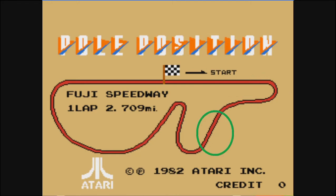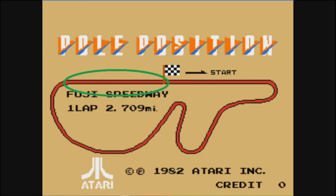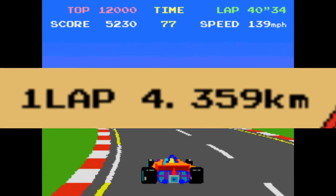After the turn and a short stretch, you'll have a wide 180-degree turn to the right, followed by another short straight stretch, then a hairpin turn to the left, followed by a long gradual right turn back to the front stretch and the start-finish line. The total length of the track is 2.709 miles, or 4.359 kilometers.